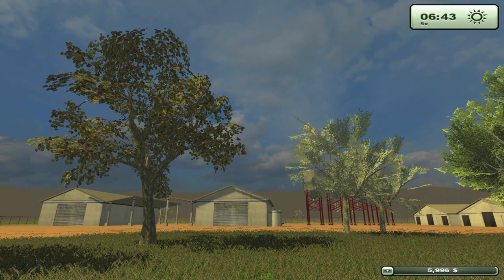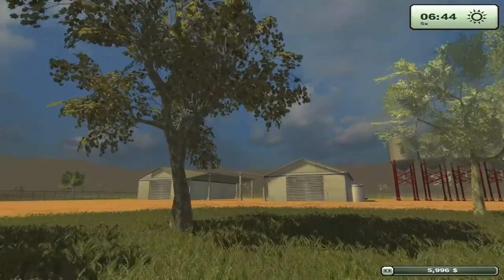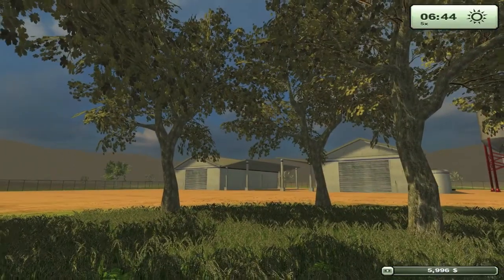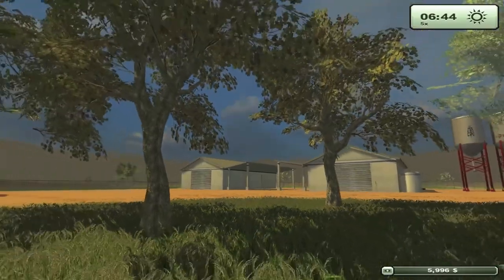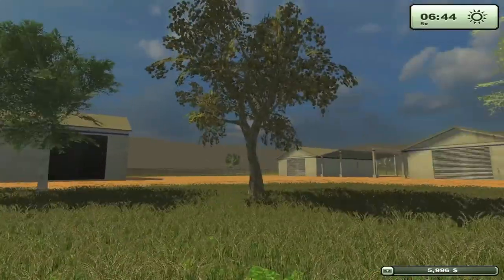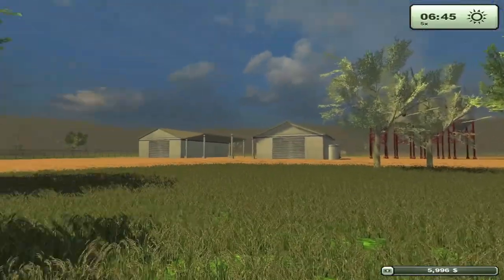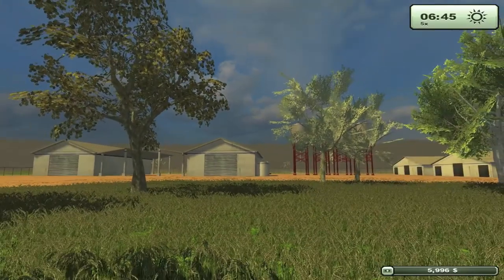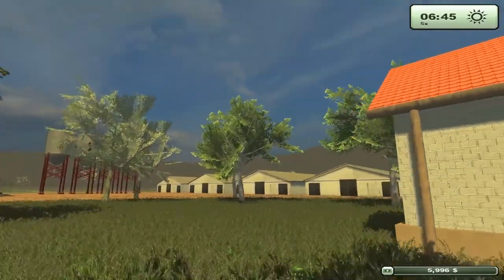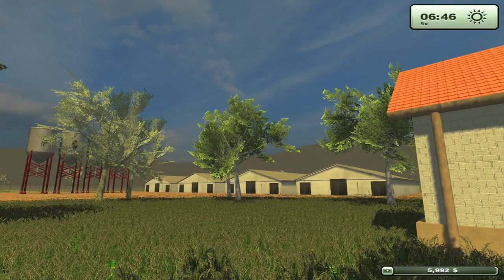The draw distance is really short, and that might be why I'm getting such a good frame rate. Anyway, right now what's going on over at the Giants website — farming-simulator.com — is they are having a mod contest.